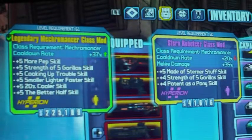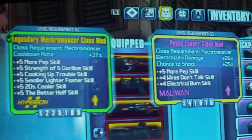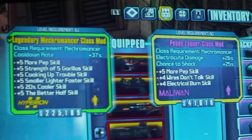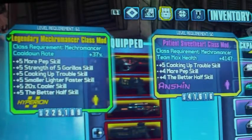Stern Robot Tier — already went through one of those. The Peppy Zappard is for electrocution damage — great if you're running like a shock build, which you can do with the Mechromancer. Actually the best build for the Mechromancer is if you're in the Zapper and everything shock.